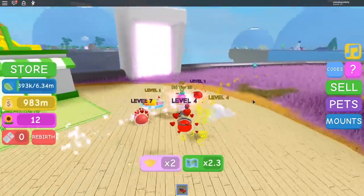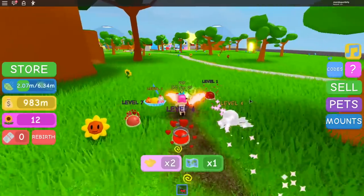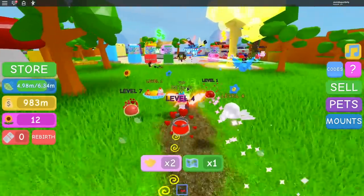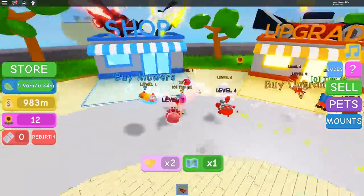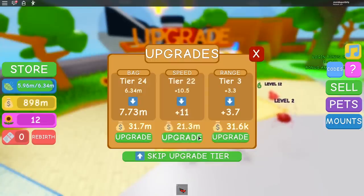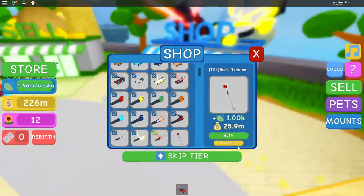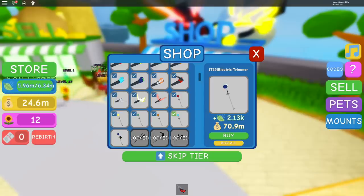I need to go back and upgrade some things. I have 983 million right now, I have 14 billion! Let's go buy some stuff. I just hit the all button — oh my god, mine looks crazy! There are hundreds more mowers. I'm tier 47 now. I need to up my speed first because it's terrible. I'm doing speed as well as range. Should we check on our farms? Yeah, let's do that!